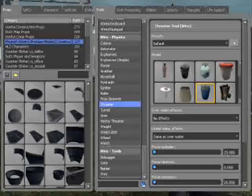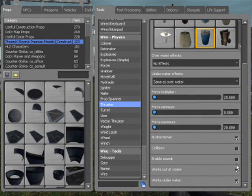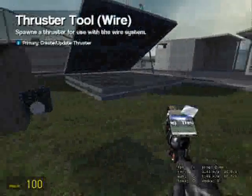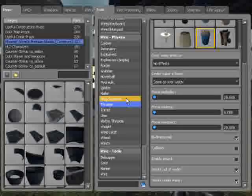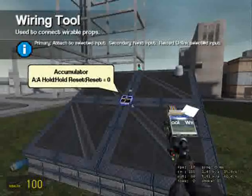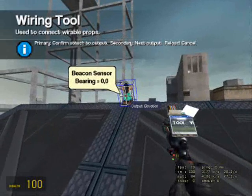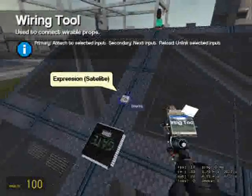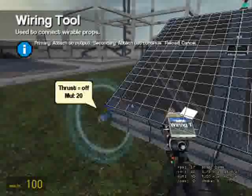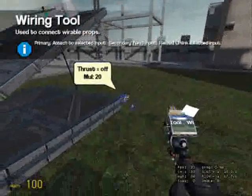Go down to wire physics thruster, value of multiplier of 20, maximum of 20, bi-direction on, collision off, enable sound off, out of water has to be on. Now let's wire it up: the accumulator goes to the beacon sensor output, elevation bearing goes to beacon sensor bearing, thrust goes to thrust on the expression — just click on it.